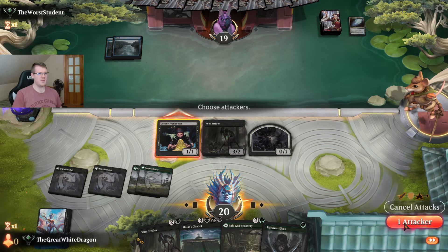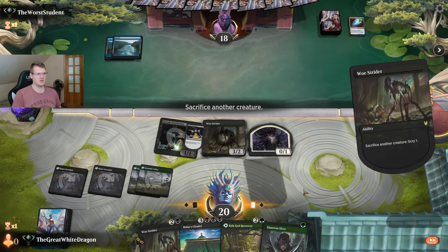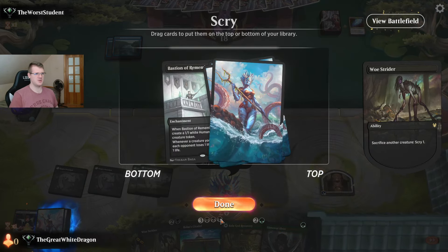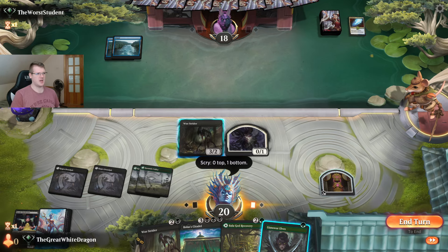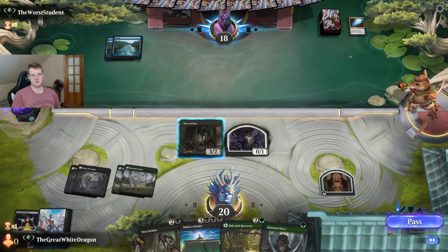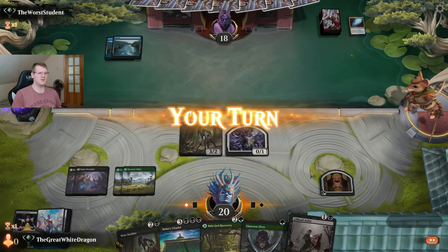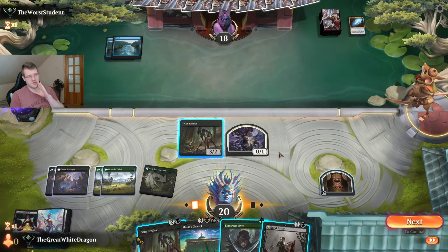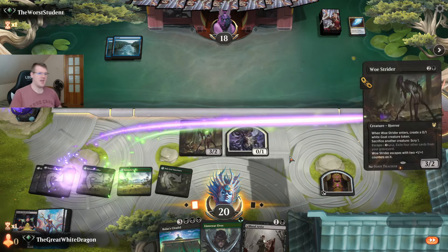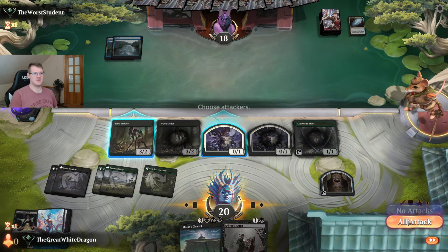What are we actually looking for here? We are looking for any land, hopefully not a tap land though, because the Citadel is here and our opponents are also stacked up. The Citadel is much more important to play. Stuck on two lands yet again for the opponent. This is what happens when you log in and lose ten games in a row instantaneously. Let's attack with the Bowstrider — our guy is just cooked.